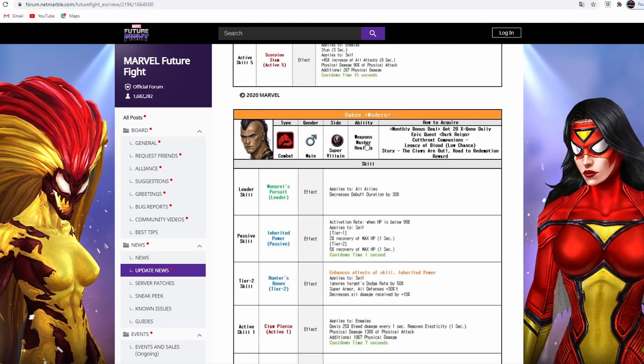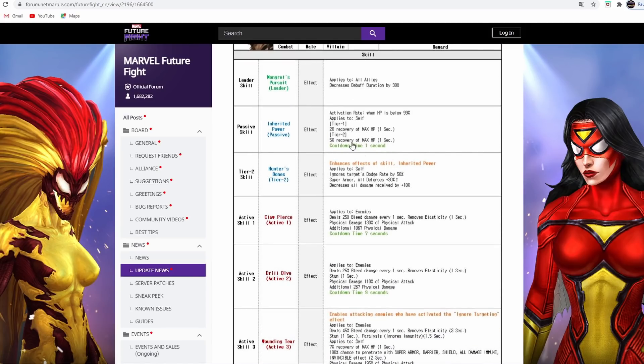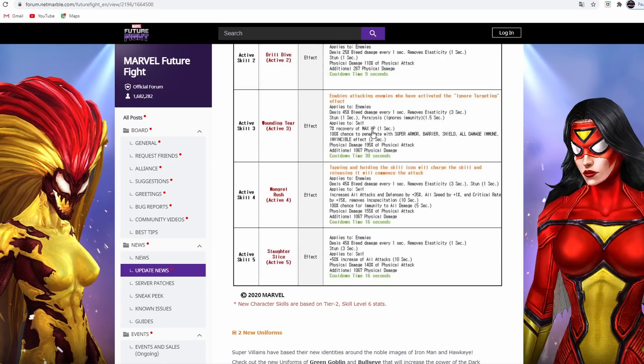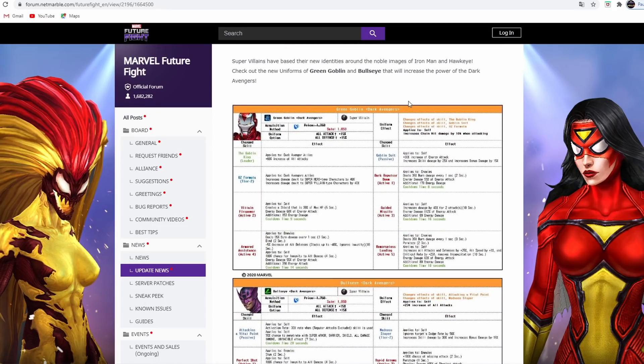Dakken is apparently the worst of all the new characters, which is sad to say about Wolverine's son - they're probably just saving him for a uniform. He's a combat super villain available from the epic quest. He has decreased debuff duration, a heal, super armor, ignores target dodge rate by 50%, bleed, another heal, penetration for two seconds, increased all attack, and immunity on an eight-second cooldown giving three seconds without immunity. He also has paralysis.